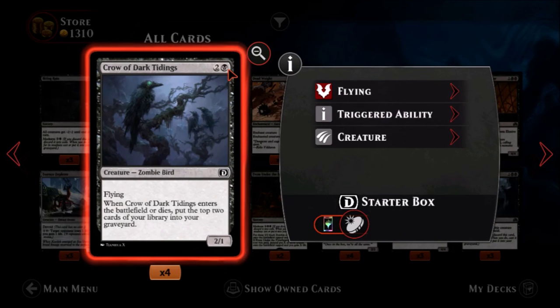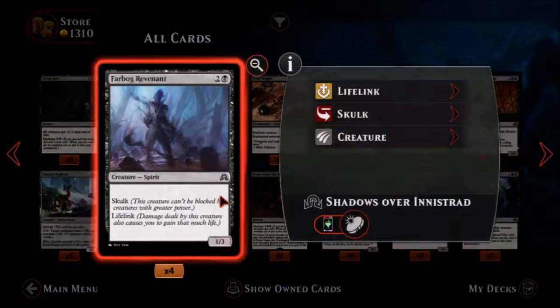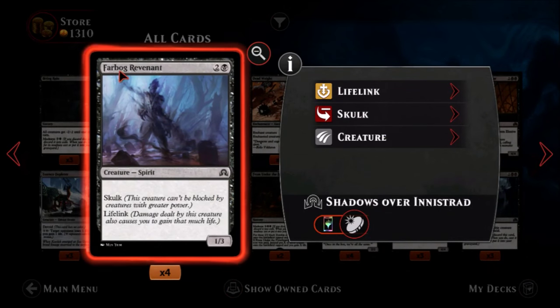We have Crow of Dark Tidings — one black and two colorless, a common zombie bird. The zombie type is nice. It's a two-one flyer, not that great for black. When Crow of Dark Tidings enters the battlefield or dies, put the top two cards of your library into your graveyard. That will help with delirium and not much else. I'm not too crazy about it — there are probably better ways to go about it.